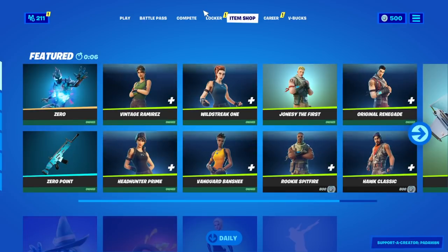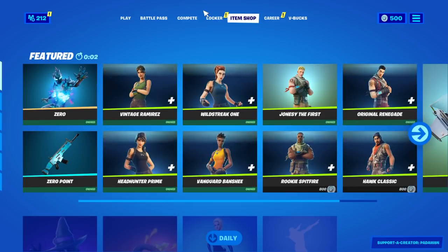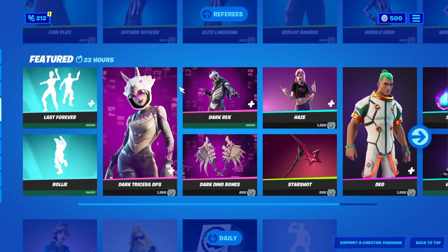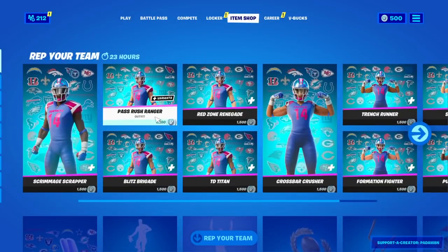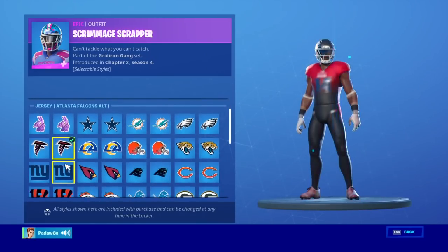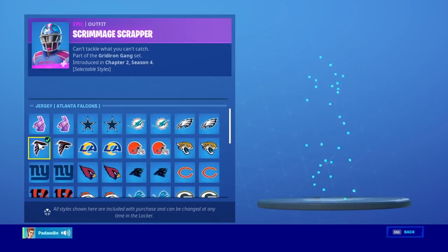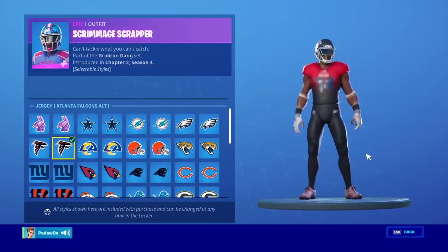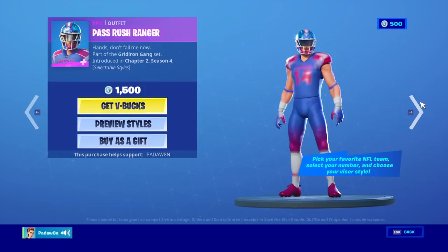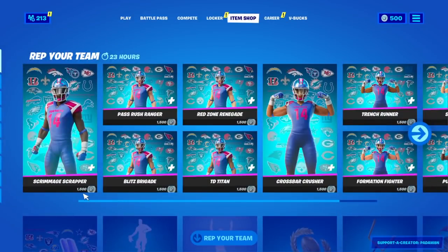Alright guys, I don't know what's coming out tonight but hopefully it's something good like an icon series. For the Super Bowl we have — what's the sport called? Oh yeah, football skins. So we got the scrimmage scrapper, the pass rush — okay.